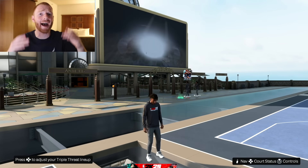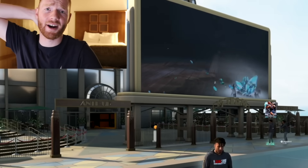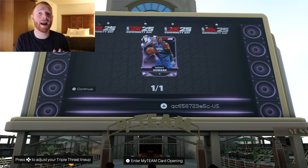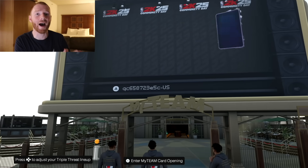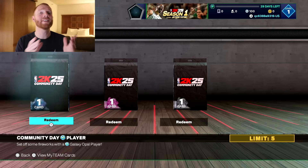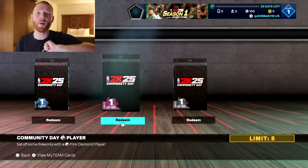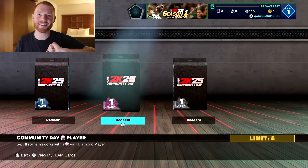So I was wondering how do we get this card, and as we were wandering around the park I actually saw someone open a pack for a Galaxy Opal on a screen. Then I remembered what they said in the blog — this was something that's actually going to be in the park where you can open packs in front of people. Once you line up, you can watch other people open up packs. The person before me was able to get a Pink Diamond Dwight Howard. Then when we loaded in, we saw we had these packs right here: five Galaxy Opal packs, five Pink Diamond packs, and five Diamond packs.